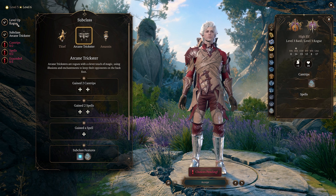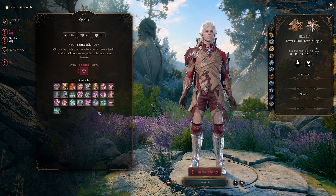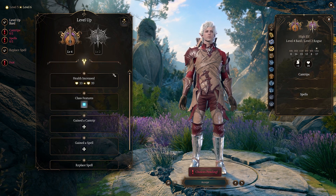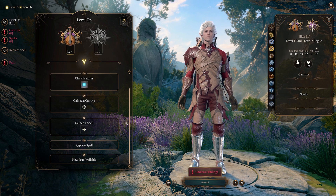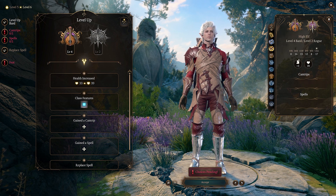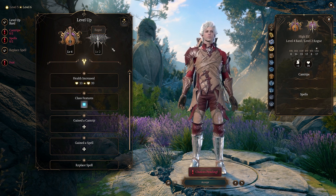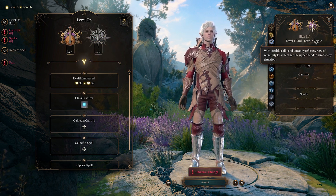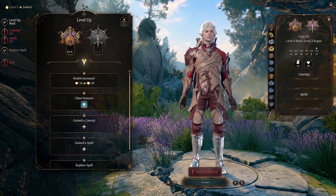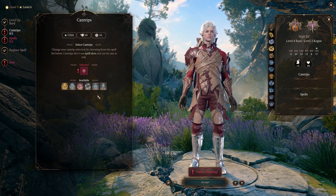I'm wondering if I just lean into Arcane Trickster or go with level four bard and get a feat. I'm actually considering respeccing him — maybe a level five bard, level one rogue. At that point anyway, let's move down this.